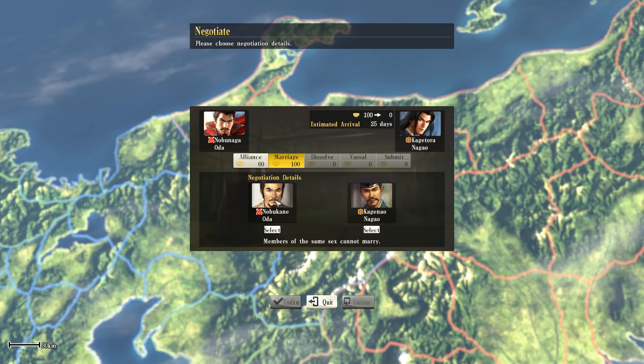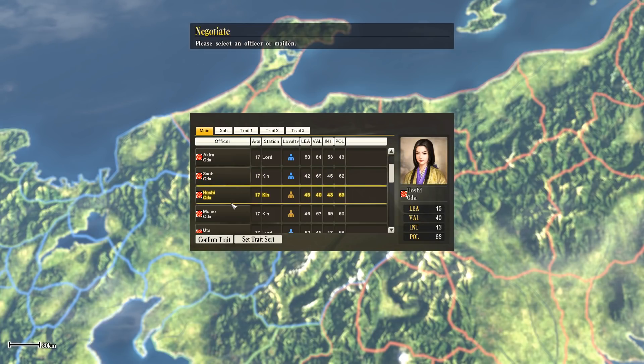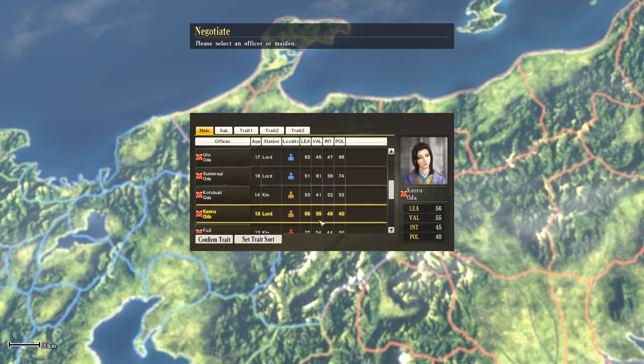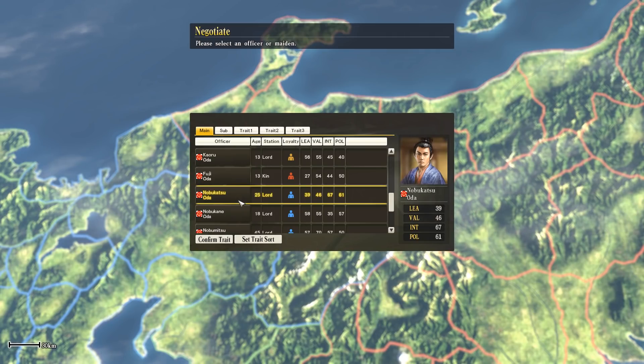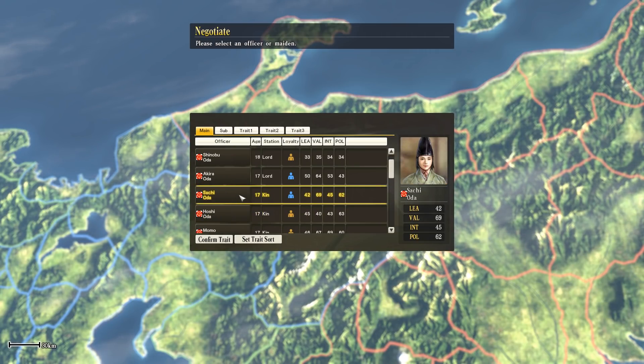So we have to find a girl because they only have guys available. But look - their faction leader is available, so that's a pretty strong political marriage. The goal now is to find the worst possible girl we can send this guy because we're going to lose them as a character, so we want someone with low stats.